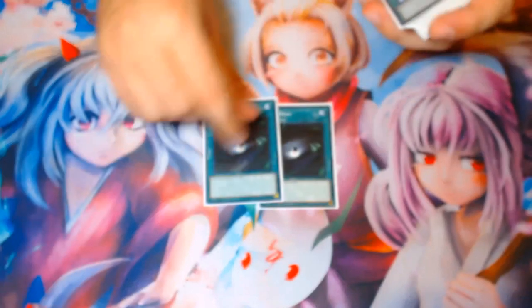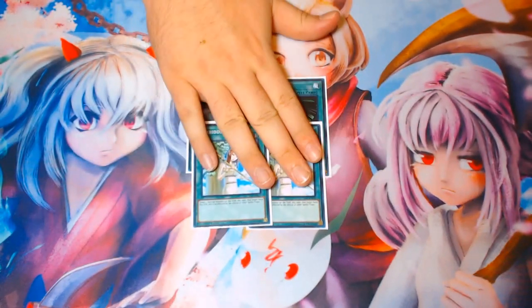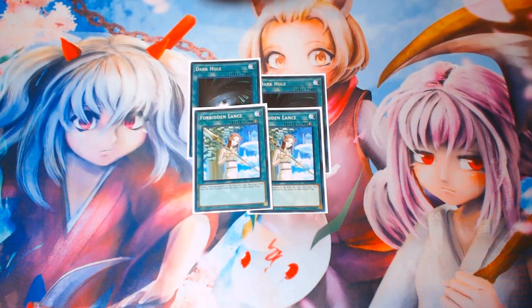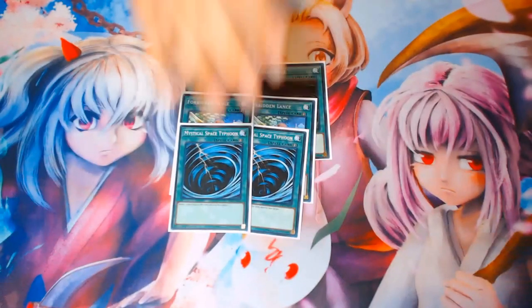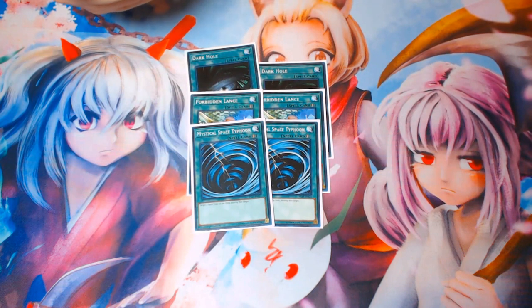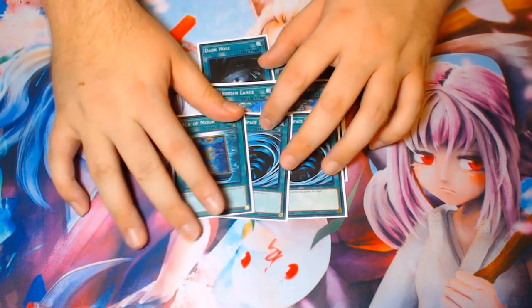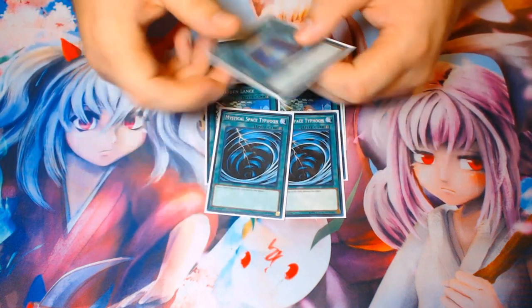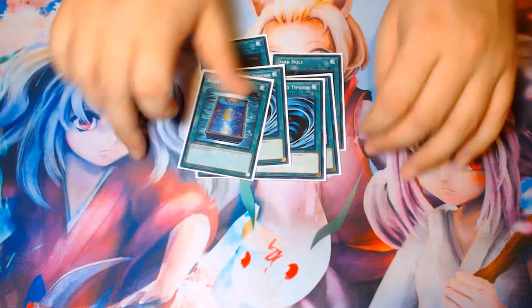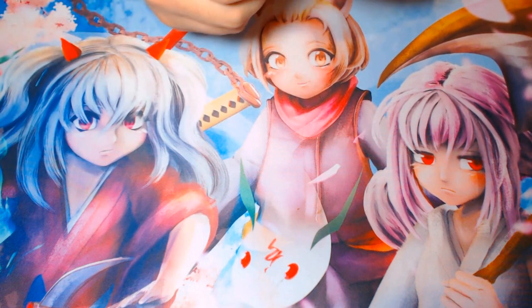For spells, we have two copies of Dark Hole — they included board wipes in this starter deck, so we get to abuse some really strong spell cards. Two copies of Forbidden Lance, which can force your plays through against traps and also be used as a battle tactic. Two copies of Mystical Space Typhoon for back row removal. And then Book of Moon, which is a great offensive and defensive card — arguably the best minus-one in the game. You can use it going first as a set trap essentially, or going second by booking a problematic monster.